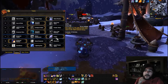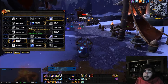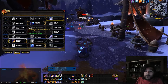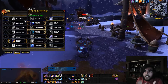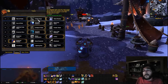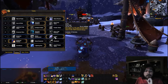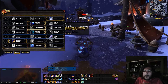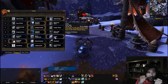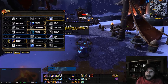Ice fury is a good choice for both PvE and PvP. However, if you choose path of flame for PvP, you should also choose elemental fusion because they synergize well together — along with echo of the elements. If you don't pick path of flame for PvP, perhaps earthen rage and ice fury, but tracking maelstrom on top of everything else in arena might be too much.